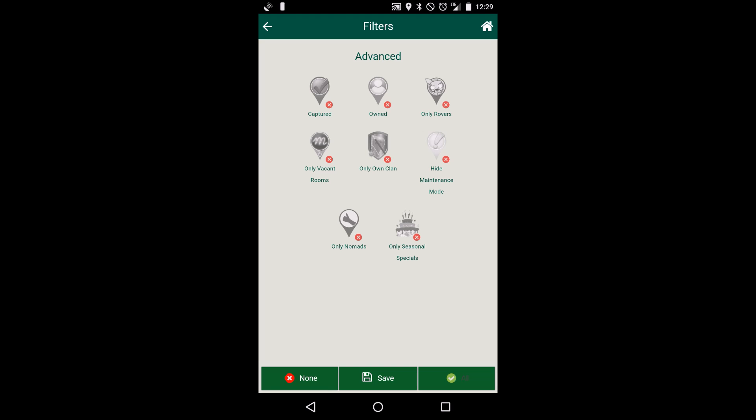So now we come back to the map screen and it's going to load and show everything — greenies, any kind of type of muzzy that's out there, my owned, my captured.